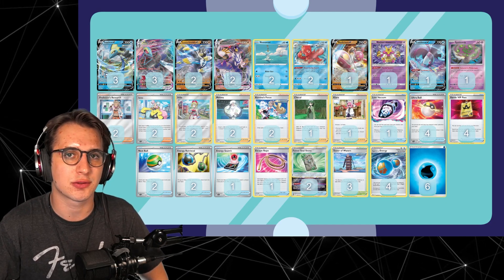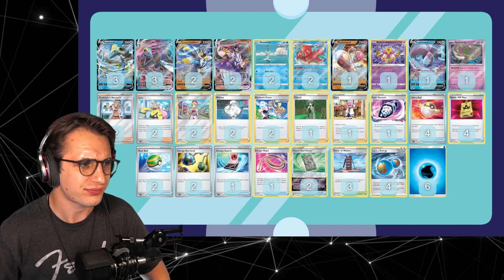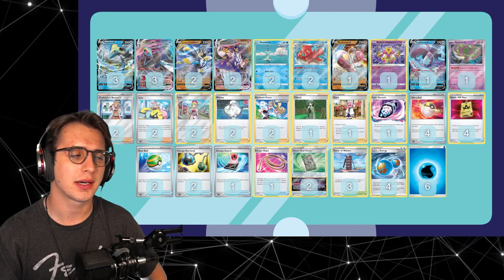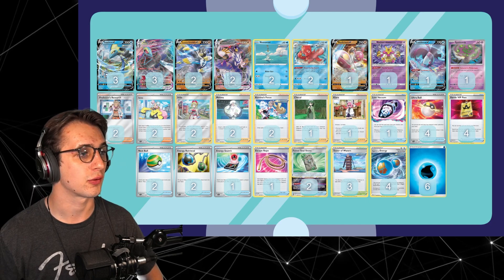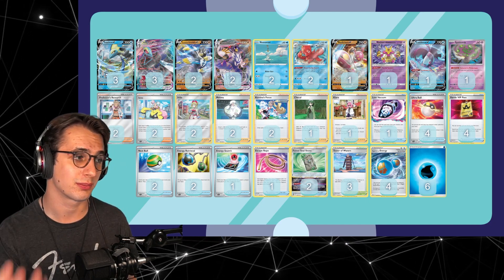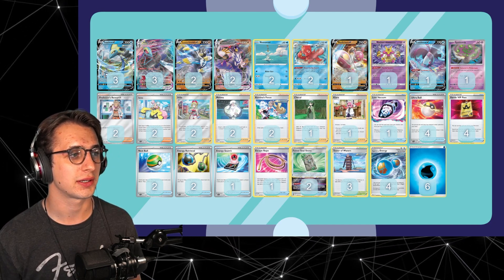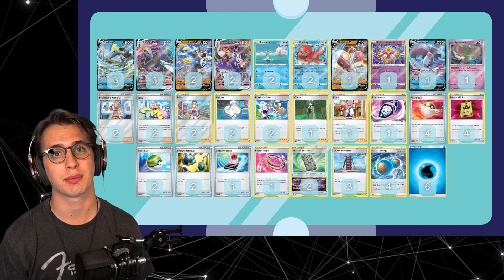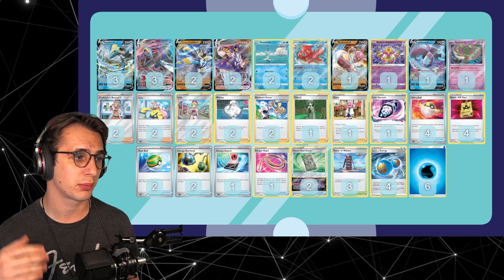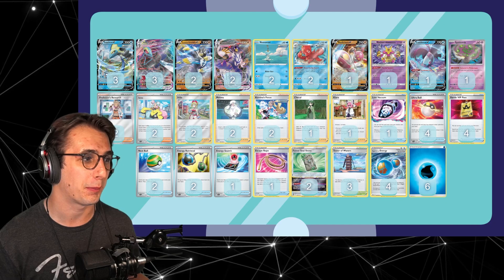The idea behind that is just that Path is really common now. And obviously you have Octillery that can just search for Tower of Waters. But I wanted another way to search — through Irida to get Lost Vacuum as an item card. I am very partial in this meta, with all this Path, to including Lost Vacuum in lists that run Irida, just to be able to bump Path.